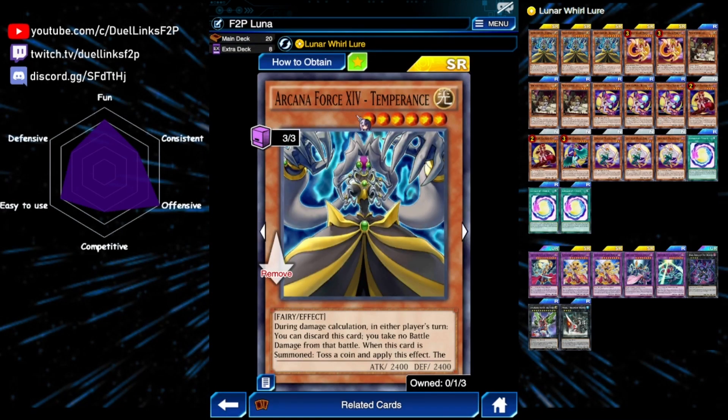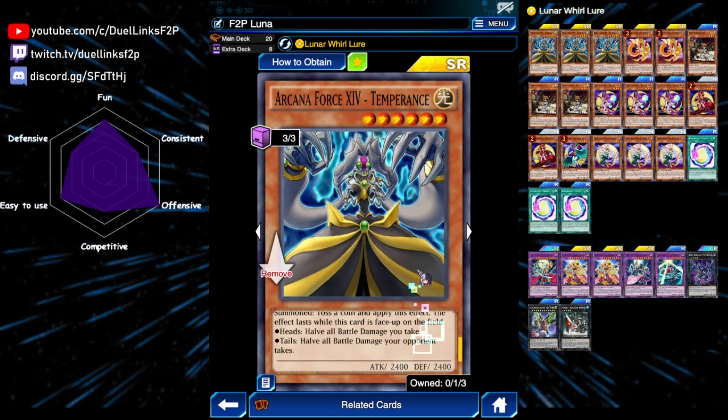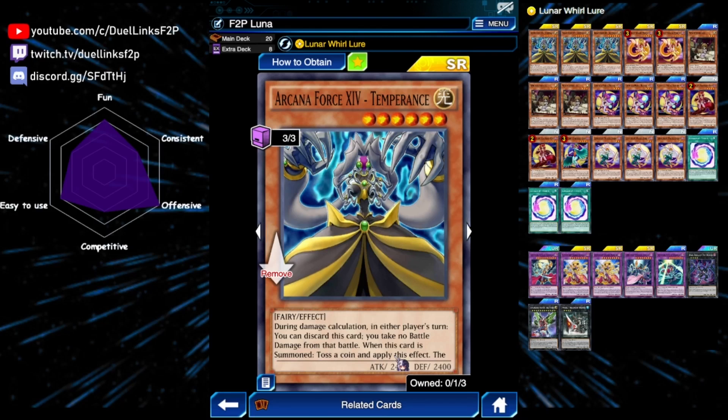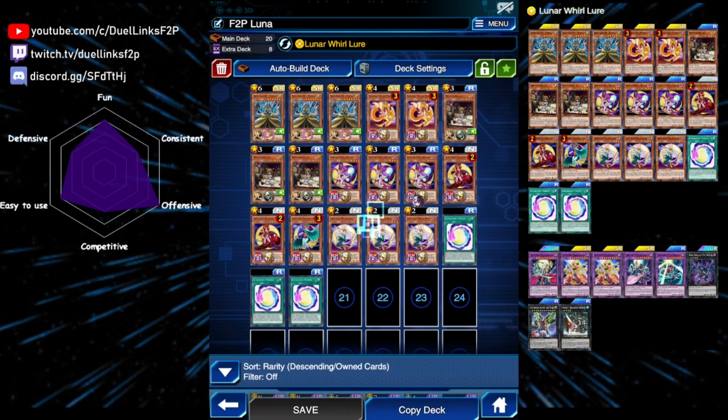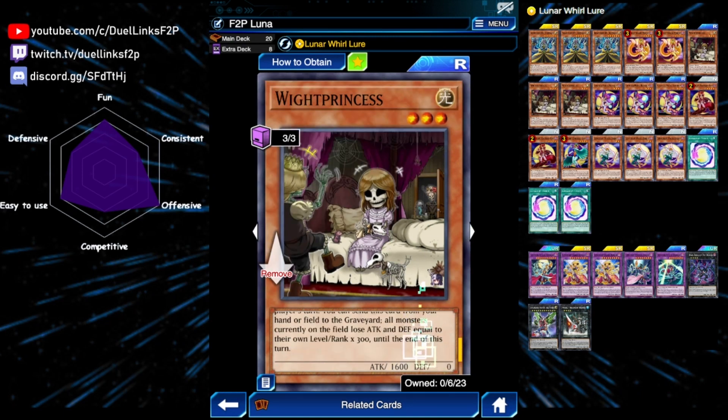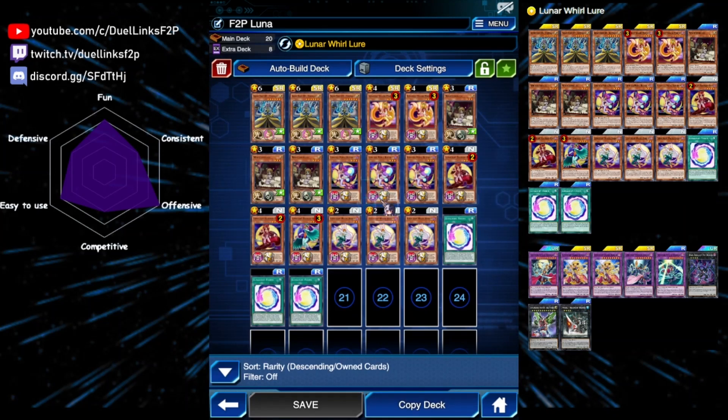For hand traps, we have Temperance, which allows us to reduce our damage to zero if we take any. The same goes for White Princess, but instead of reducing damage it reduces all monsters' attack according to their level. These two cards help us not die if we don't draw Lunar Light Fusion, so we can always rely on our skill to grab ourselves a fusion.